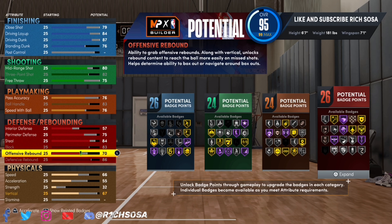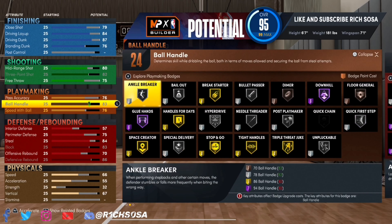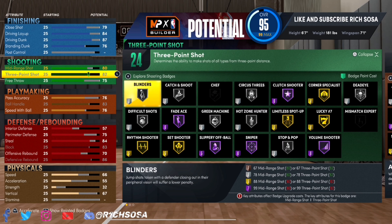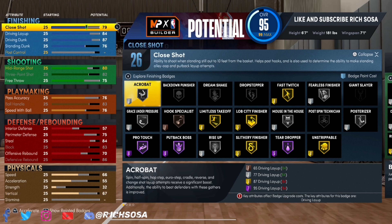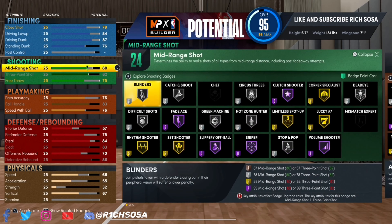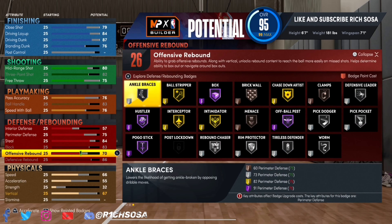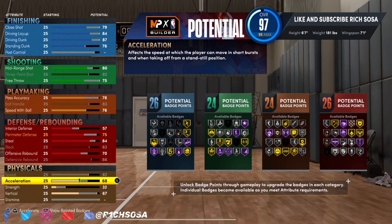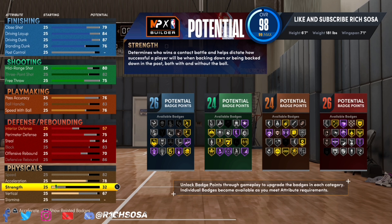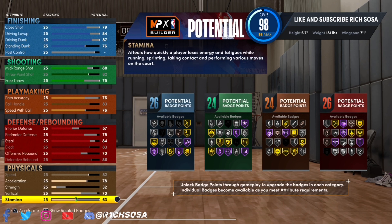If you go ahead and max out that defensive rebound, we're going to be able to get 26 badges. The way I'm setting this build up, I promise you it's easily the best way to go about it. I made it very versatile, especially when it comes down to the dribbling on this build. My main goal with every build I bring y'all is to make them able to do a little bit of everything.